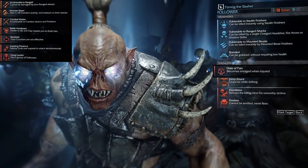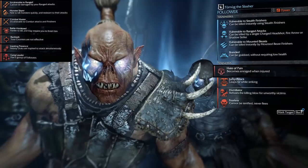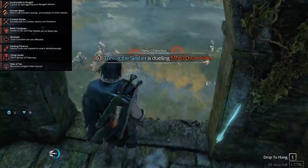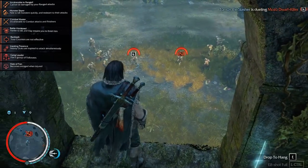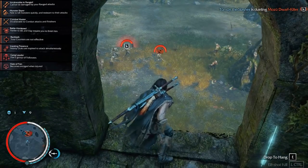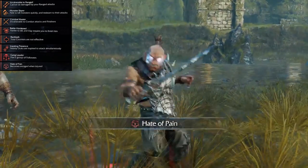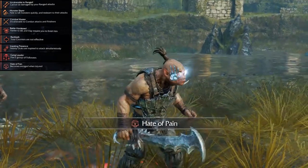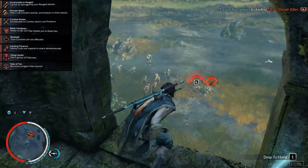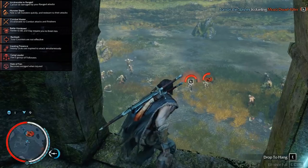Just like Battle Hardened, Hate of Pain is extremely necessary for a good Orc. Entering Rage increases your Orc's damage, increases the amount of damage they take, makes them regenerate health, and also amplifies the abilities they already have. Hate of Pain is the best way to get your Orc angry because as soon as he takes damage it will activate. If you can't find Hate of Pain you can always take Hate of Defeat, which is almost as good.